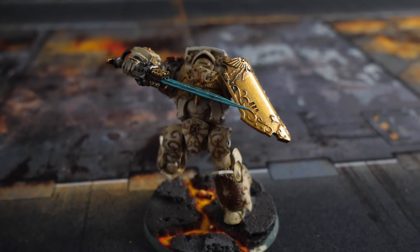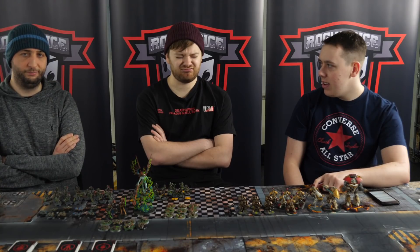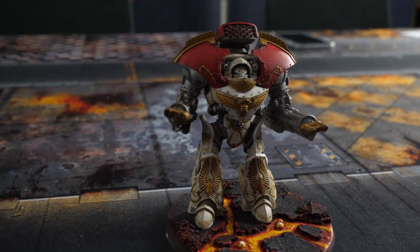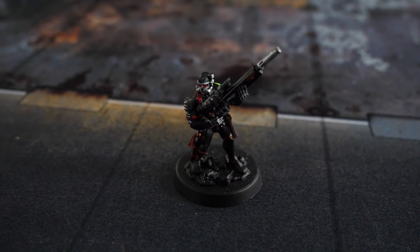My other elite choice is the Galatus Dreadnought — I love him. The main reason I took him today is because I knew Sam would bring large blobs. He's got Eternal Penitent: plus one attack, reroll charges, and D3 additional attacks in combat, getting up to eight or nine attacks. He's also got a 2D6 heavy flamer at strength 6. For Heavy Support I've got the Telamon Dreadnought — I've gone for two guns this time to keep firing at the Necron hordes. Finally, I've got a Vindicare Assassin for 100 points — that's the thing Sam is most scared of in my army.